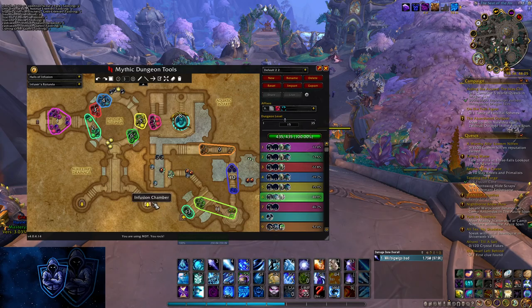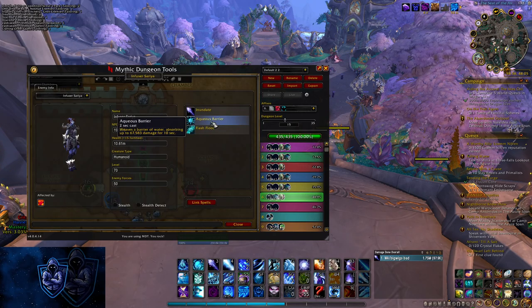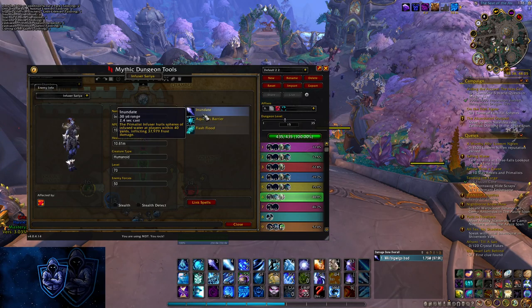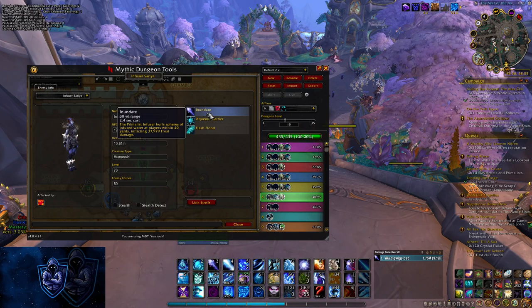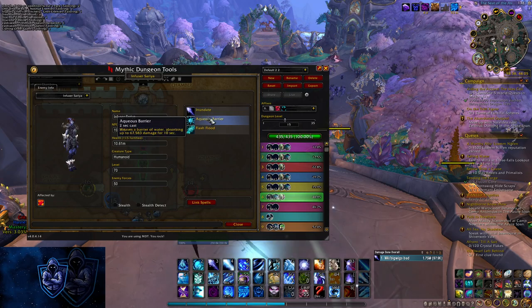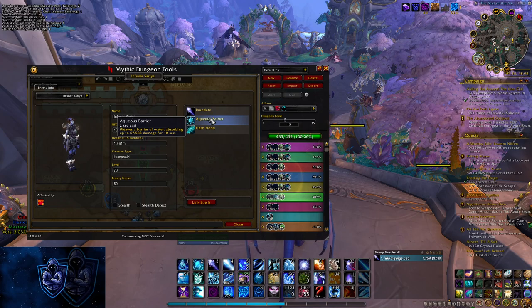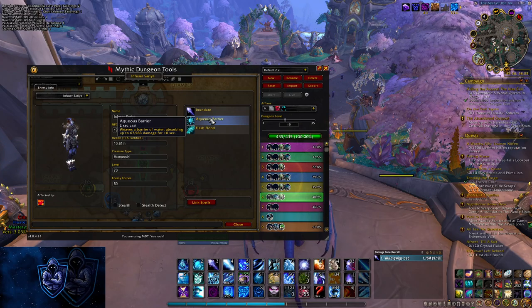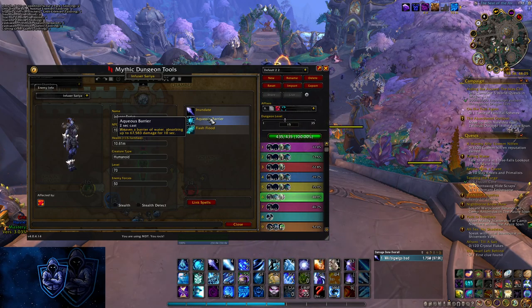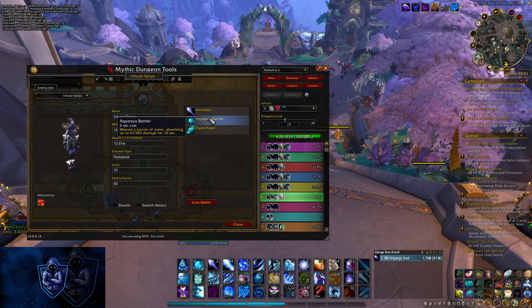The second one I would highly recommend using Spellsteal for, especially on Fortified weeks, is Infuser Seria. This is the last mob in the gauntlet at the end of the key. I would highly recommend using Spellsteal for the Aqueous Barrier. What happens is they'll do an Inundate cast, then follow with an Aqueous Barrier cast, and after the barrier is cast, they'll do another Inundate. Inundate just does AoE damage to everybody — you can't LOS it. If you let the Aqueous Barrier get off, you can Spellsteal it, making the healer have one less person to heal. The barrier always lasts until the next Inundate cast, so on Fortified weeks when Inundate does like 90% of your health, this gives the healer more breathing room.